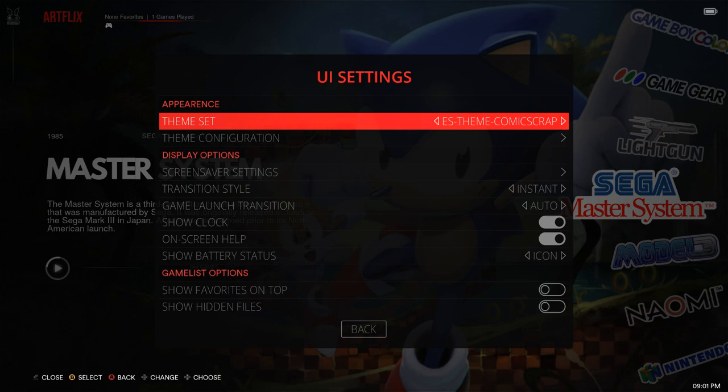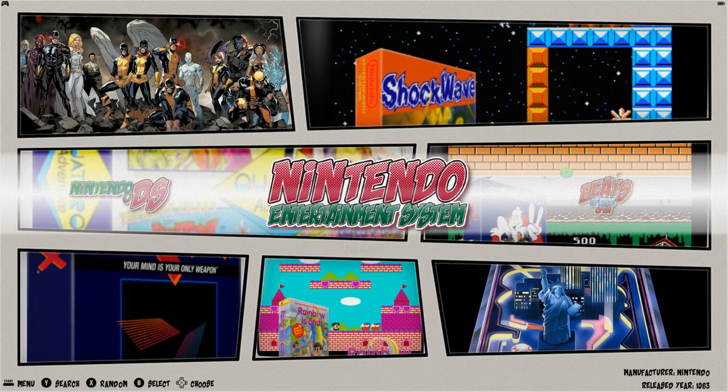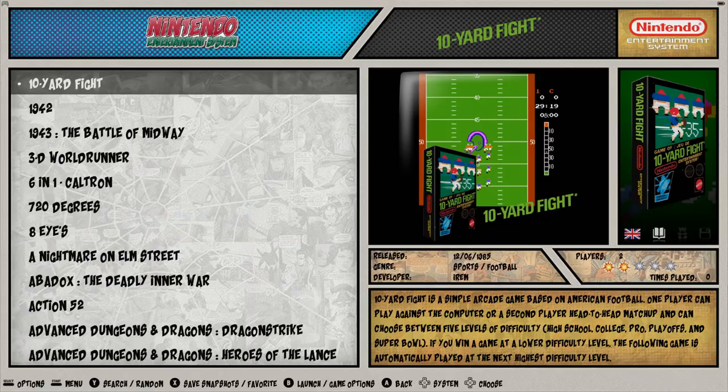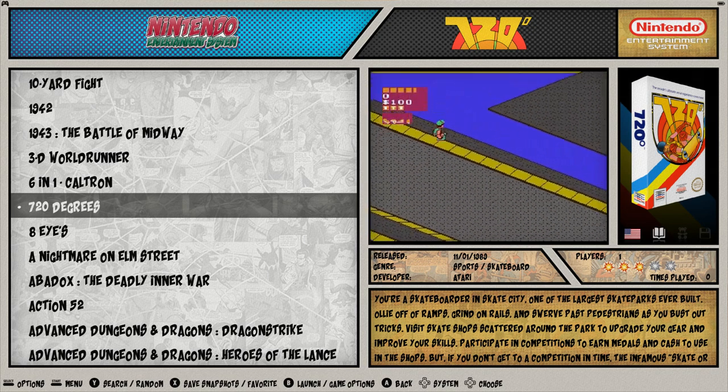The other thing I like about this is it's running RetroBat. This is just one theme on it — it's got a bunch of different themes. Let's go to Comic Book really quick. Look at that — it's like turning a page and the sound effects are really cool. When you go into a system you can see it turns, and you can hold to go into the video snap. Looking pretty right.